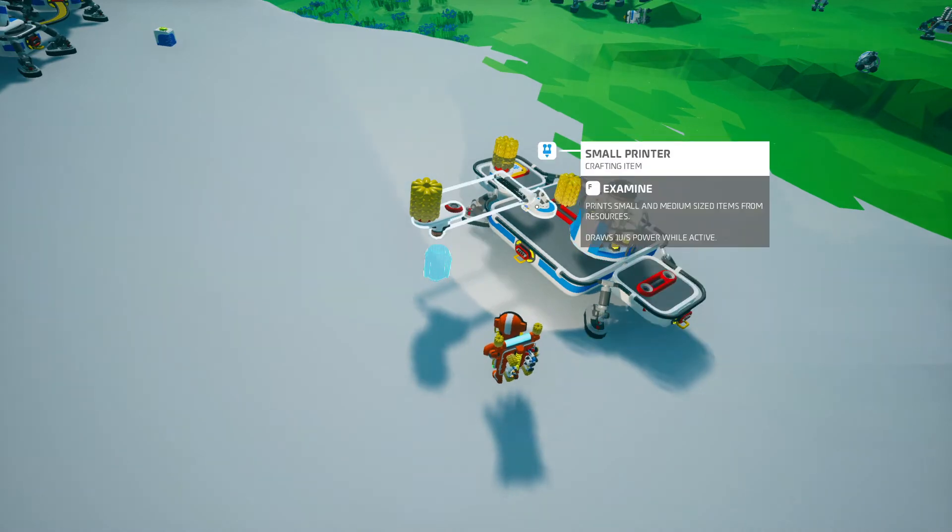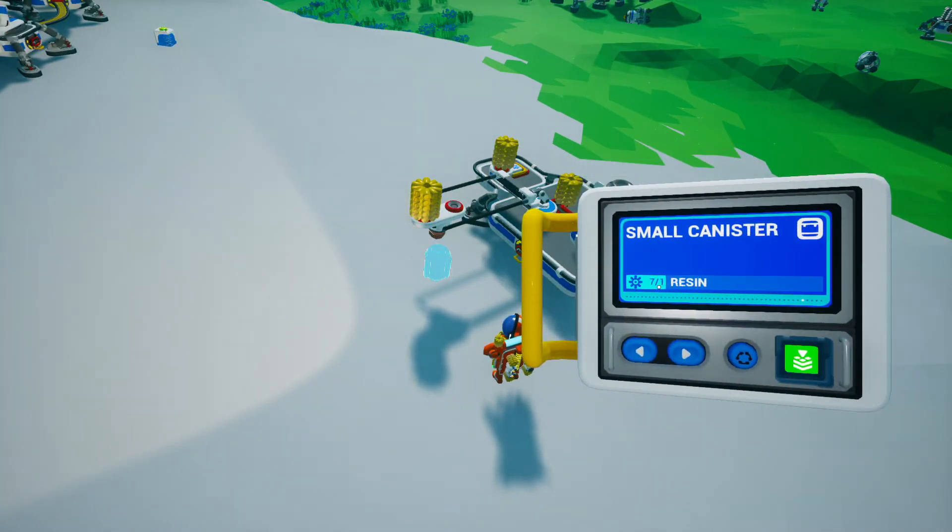So make sure that your printer has power — I have an RTG on this platform right now. The second thing is make sure it has the resources for the item that you're printing. I'm printing a small canister. Then what you're going to do is click this blue button here — this will set it so that it automatically repeats whatever it's trying to do.